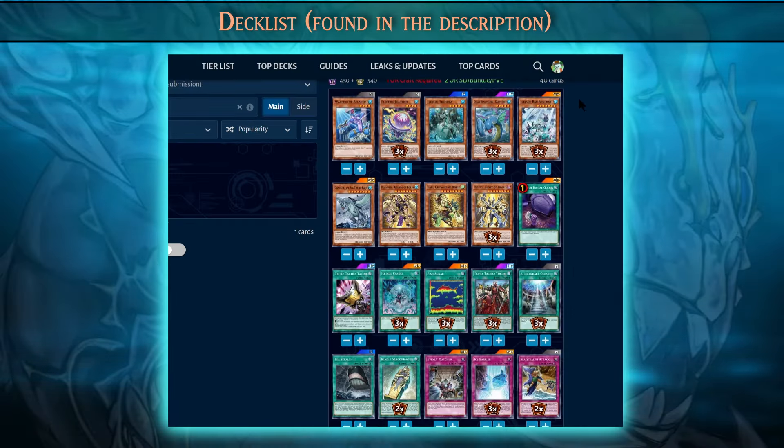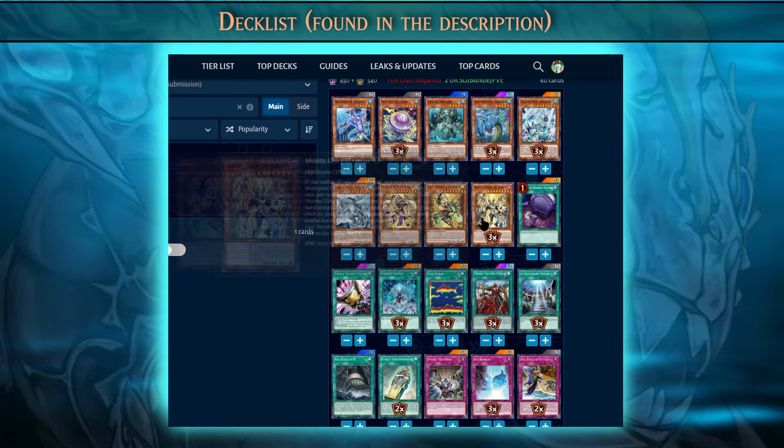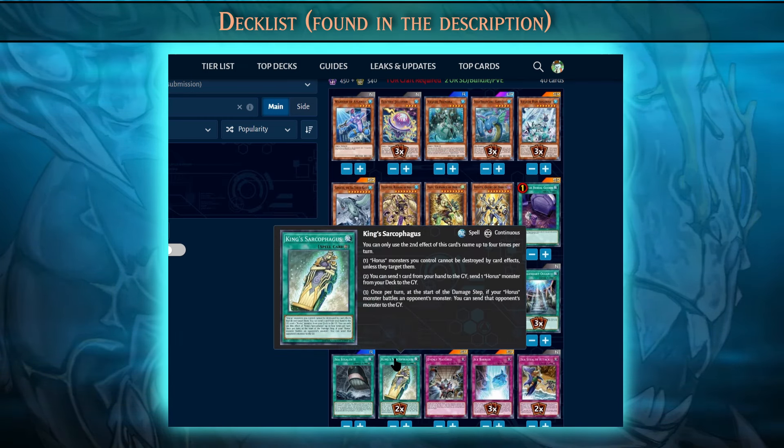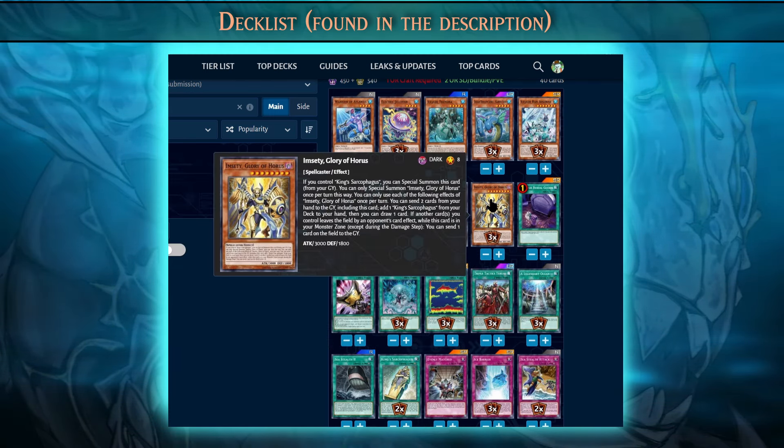The main deck has a standard Yumi deck with Ice Barriers. You're going to need 1 Duwamatef, 1 Happy, and 3 Emetsis. Emetsis is going to start your combo by discarding 1 random generic card, and then searching for King Sarcophagus. King Sarcophagus will then activate, and you'll be able to special summon any of your Happy, Duwamatef, or Emetsis from the graveyard.